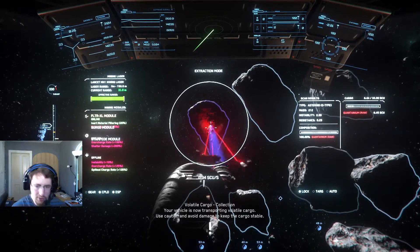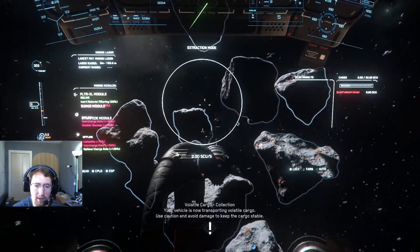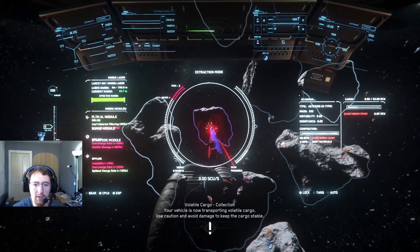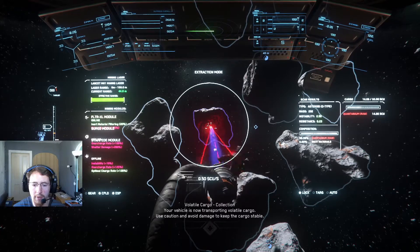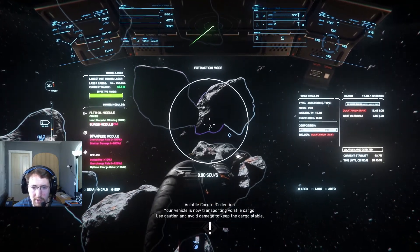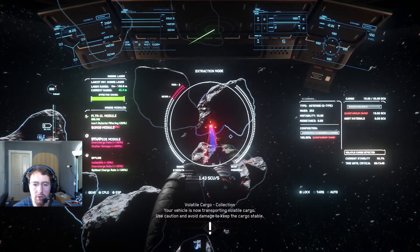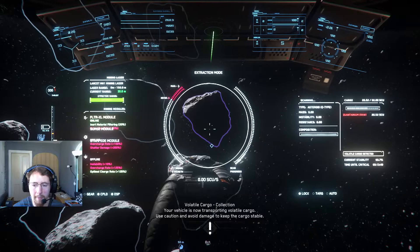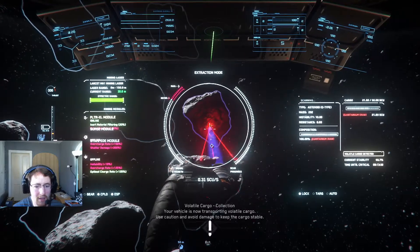Volatile cargo means that if I get too many jostles or jounces it's going to destabilize and explode. Also, if I take too long to get back to the space station, I've got about 15 minutes from the time of first putting it into my hold. So I've got 14 minutes to get back to the station or my whole ship will go kaboom. Everything you can do to shorten that necessary time greatly increases your chances of survival and reduces stress.